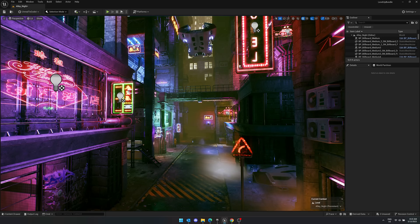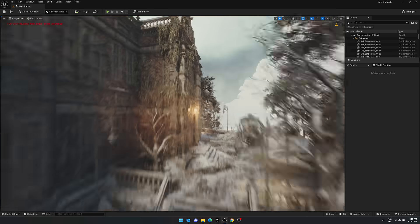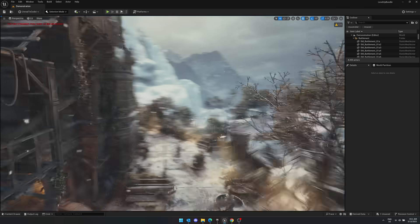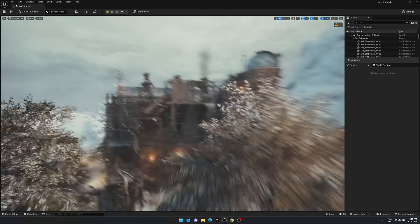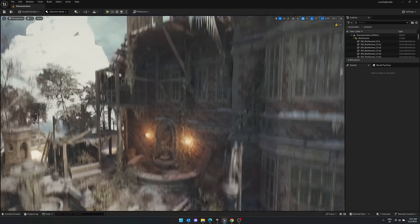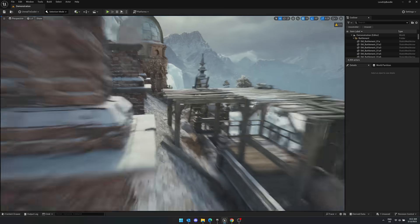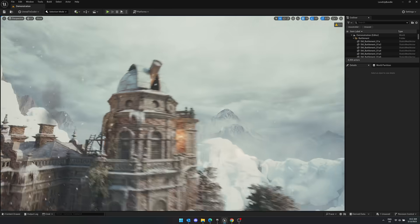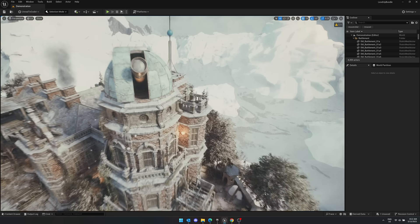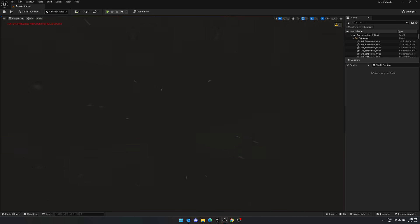Back to the Unreal Engine presentation — here is the Cyberpunk asset. Now we're moving on to the next one, which appeared in a previous bundle, so do check to make sure you don't already own the things you might be interested in. You can see it's a very high-quality asset — I really like these environments. It's entirely modular.